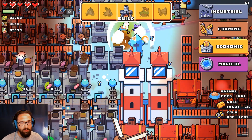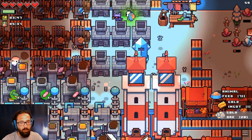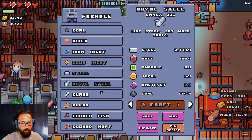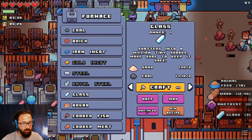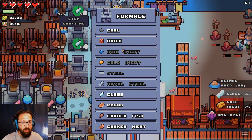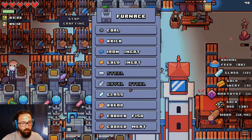I always end up standing in the exact wrong spot to do any of this stuff. Glass, glass. Hopefully this is the correct amount. We're currently just waiting on gems and things. We're actually running out of resources for the first time in a while, because I've actually have things crafting fast enough to the point where we're running out of stuff. Which is a little crazy.